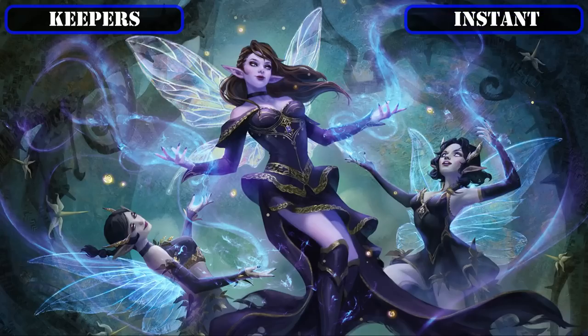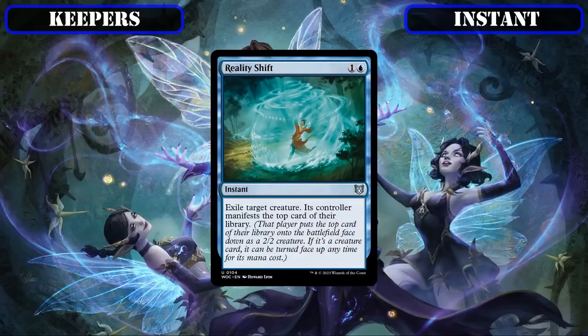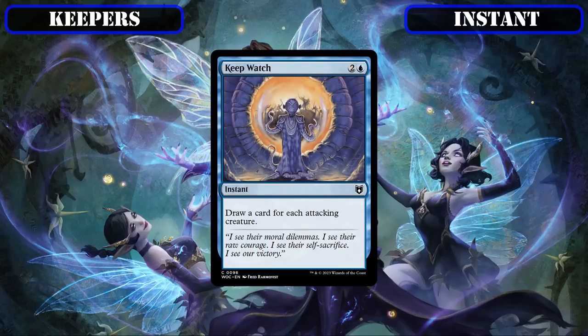Proceeding to our retained instants, we'll mainly be keeping the most efficient removal spells from the base build to disrupt our opponents while we build up our board with tribe members. Arcane Denial and Spell Stutter both stay in as efficient spell disruption to prevent opponents from comboing off or blowing out our board states. Reality Shift holds its spot as cheap non-destruction removal to deal with problematic creatures. As our only non-removal instant carryover, Keep Watch serves as a decent way to reload our hands given how easily we can attack with multiple evasive bodies, or generate value off an opponent's alpha strike.